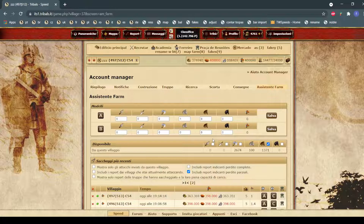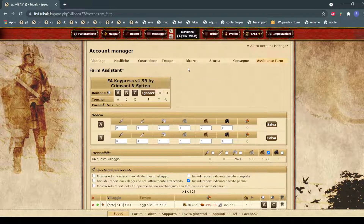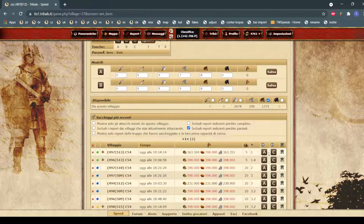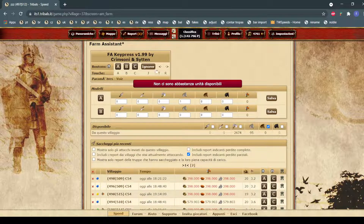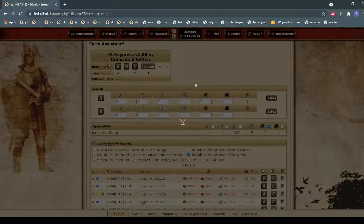To start with the scripts, I'll begin with the most important one: the keypress script. I'll just click and it disappears — it's a very useful farm script. You just assign a key to the buttons here, so instead of having to click with the mouse, you can just press C, for example, and it will send the attacks.